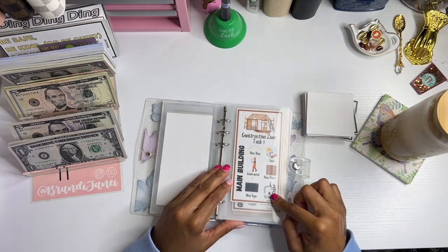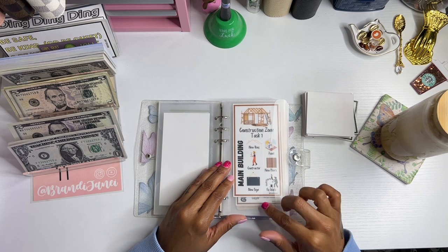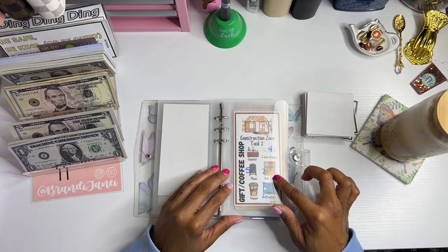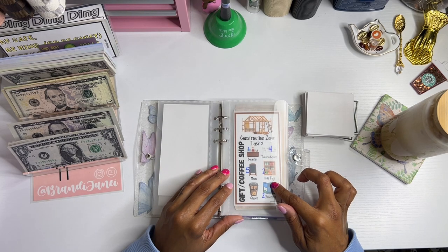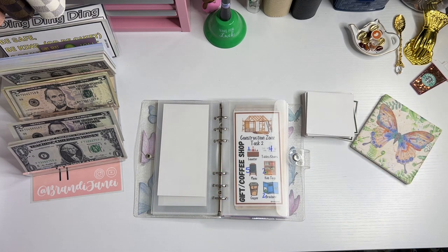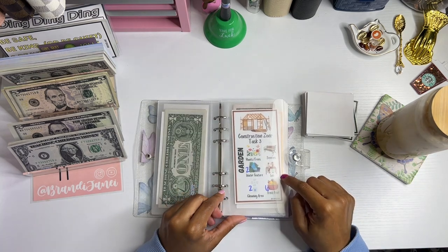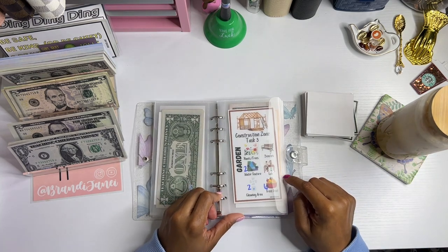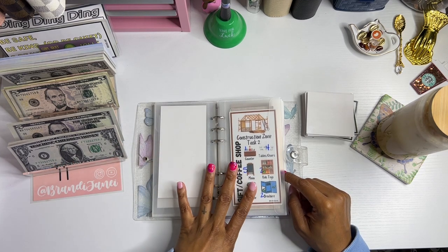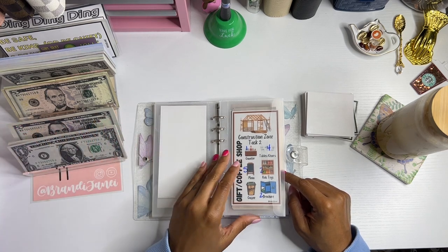You also have your Construction Zone cards. Here is your first task, which is working on the main building because this building is trashed, you guys. Our second task is working on the coffee slash gift shop, because coffee is life. Our third one is working on the actual garden where the butterflies will reside. I have already done this, but I think some people might have missed that video because it was mixed in with another one.